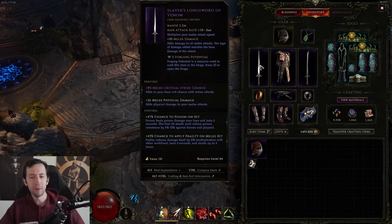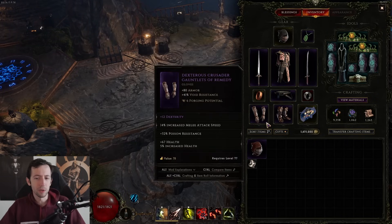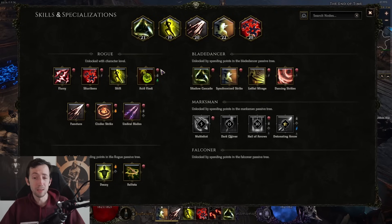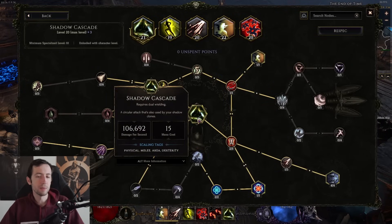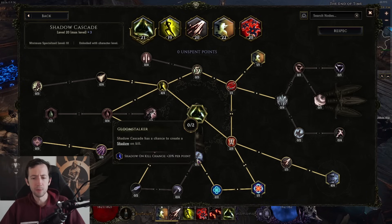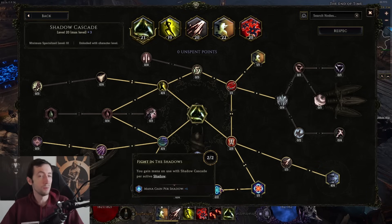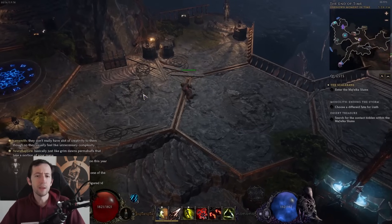So you don't really need to read up on external resources necessarily — you can just see it directly in the game. Most of these things are explained very clearly. This also works with many other things, like your skills. For example, the Shadow Cascade, my main skill right now — if I hold Alt, I get more information about the scaling, or about extra effects that proc other things. It actually tells you when you hold Alt what that thing does. This is really nice.